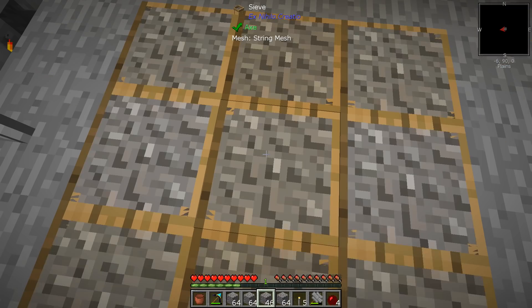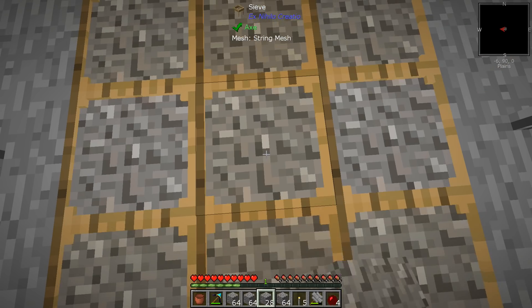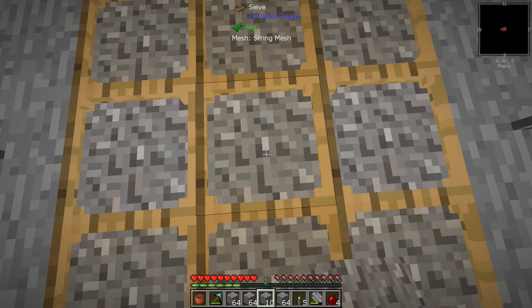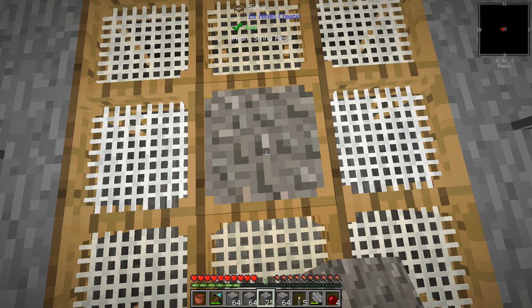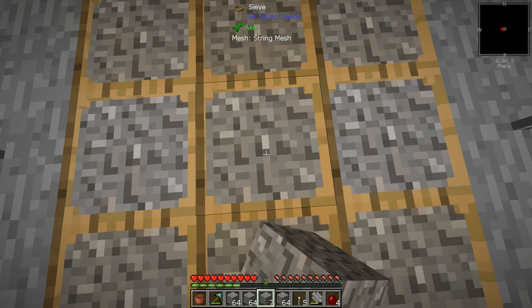Now we have tons of gravel and we should just be able to sift this through and hopefully get our 56 pieces of flint - that's how many we need. If I have nine sieves and I want 56, I need to make nine flint stiffened meshes, so six times nine is 54. I don't know if that's gonna happen.